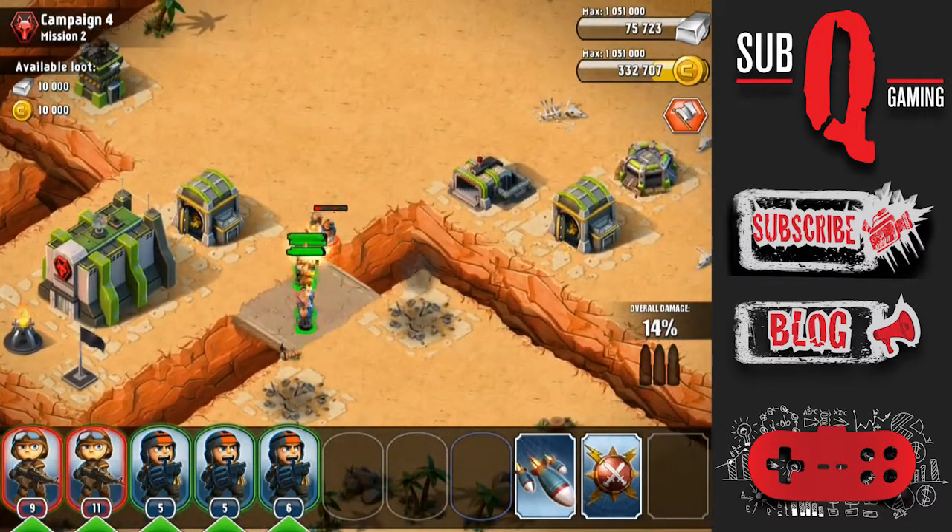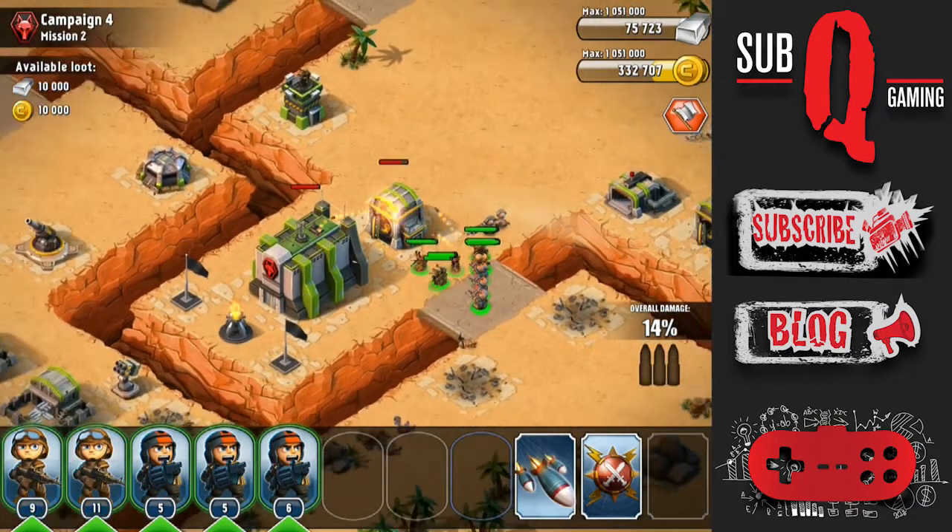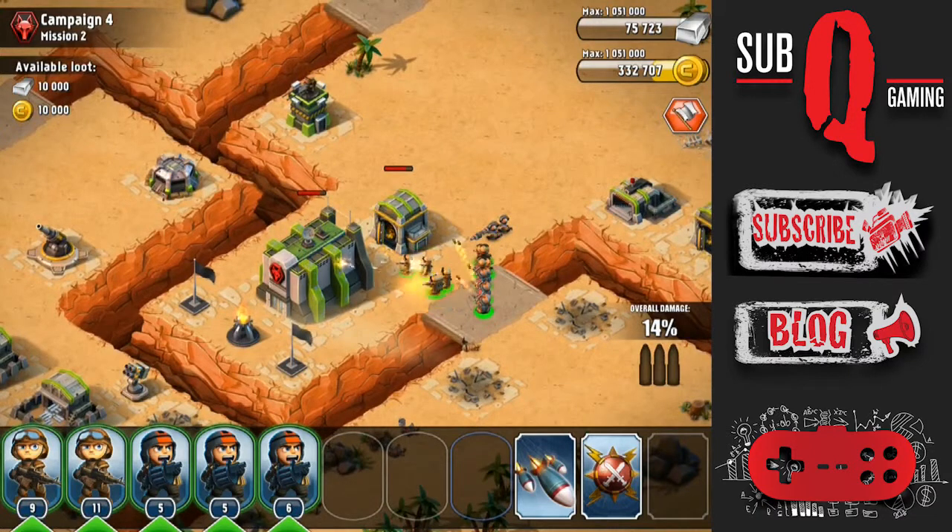The reserve Grenadiers are doing splash damage, so I take them down as quickly as possible. I'm going to clear these two buildings first before I move on to the other defenses.